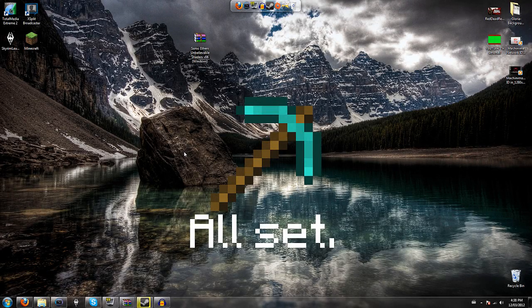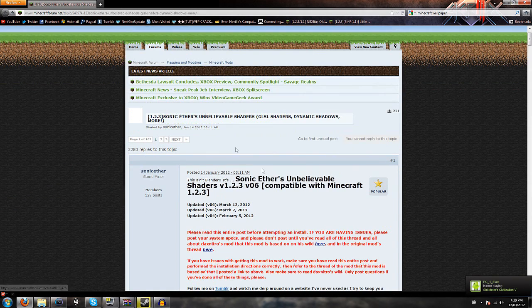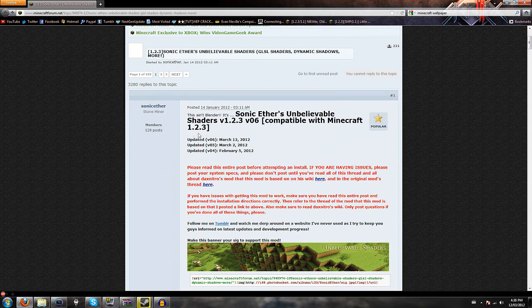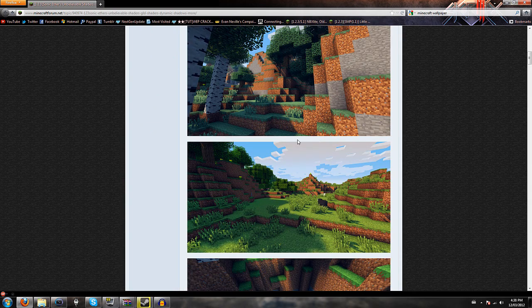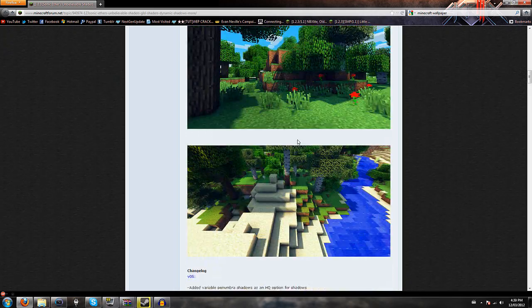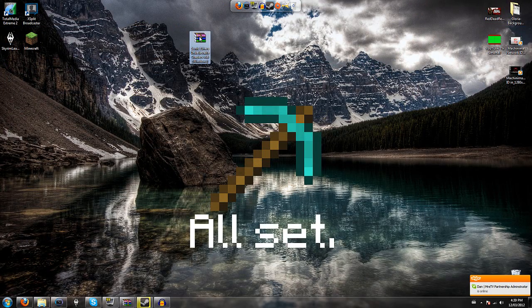For the tutorial, you're going to want to click the link in the description which will take you to the thread for Sonic Ether's Unbelievable Shaders version 1.2.3. Just make sure to check that it's updated to the right version of Minecraft. Scroll down to where it says download for Windows — or whatever platform you have — and download that.